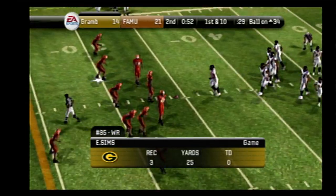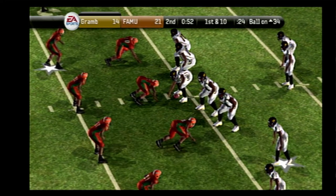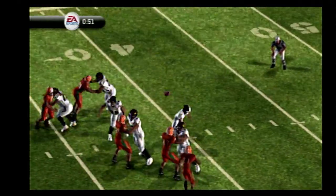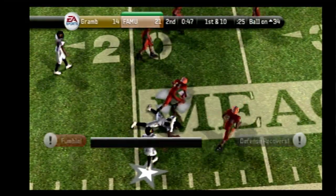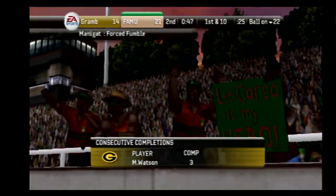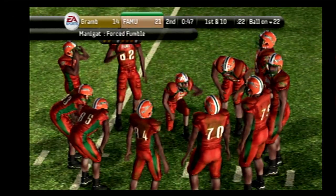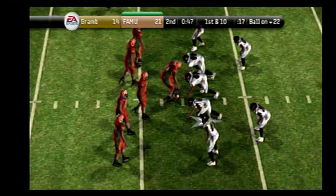First and ten, ball on the 34. Grambling State sets up with four receivers. Watch it — on first down he unloads it, got it to the senior. Now the defense has it — the safety with the interception. That turnover has got to hurt. They wanted to rack up some points before the half, but it's not going to happen now. That's a shot to the morale of this team — it's bad enough they were already losing going into the half. They'll go to work at the 22-yard line.